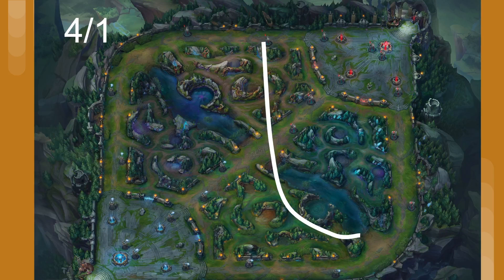The first kind of split we're going to talk about is a 4-1, where there's one split pusher in the non-objective lane while the rest of the team attempts to stall out or even steal the objective. This is really good when we don't have pressure to lock down the objective. If we have to give the objective, a 4-1 forces them to trade one for the other — they either get the drake and lose a turret, or they save the turret and have to give up the drake.